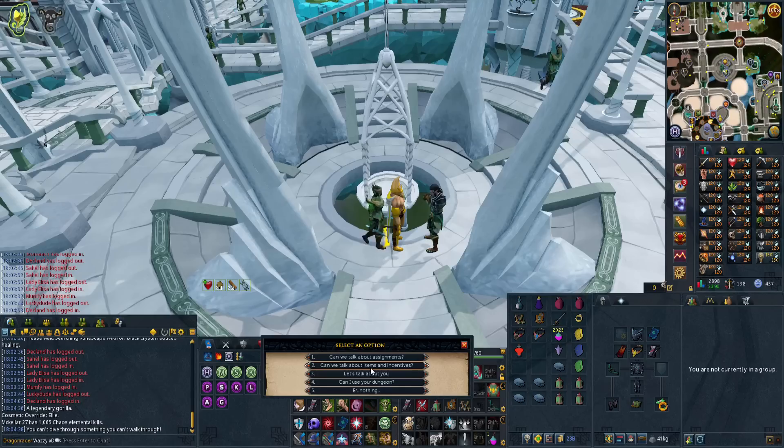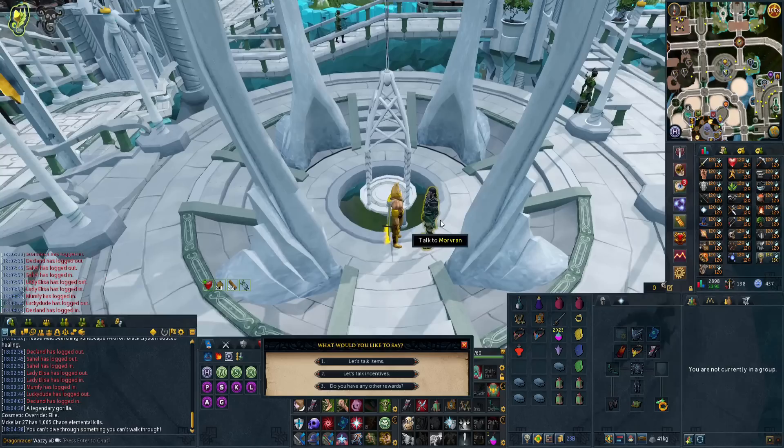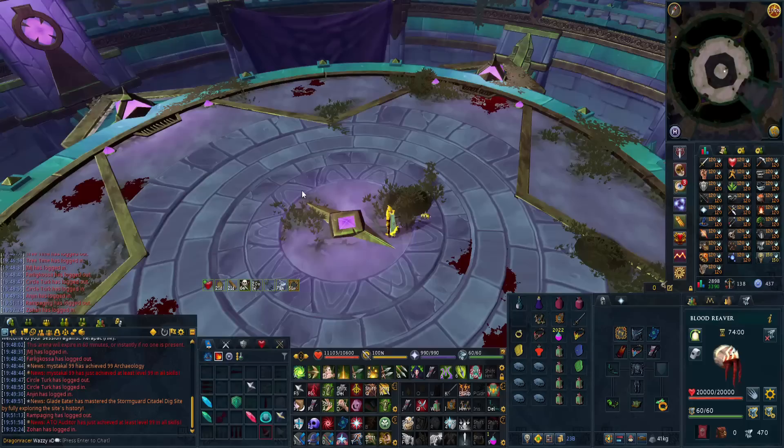After that, you can make things more interesting if you'd like and claim the Reduced Healing Crystal from Morvran — which, for some reason, this account isn't able to do because I still need to do the special Slayer Challenge. But basically, what that does is it reduces your healing, which means you can never be full HP, which synergizes incredibly well with the Bloodweaver Familiar.